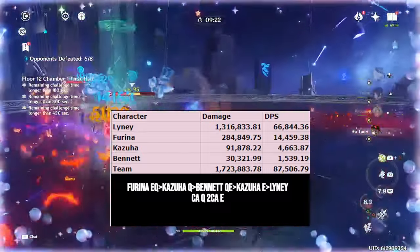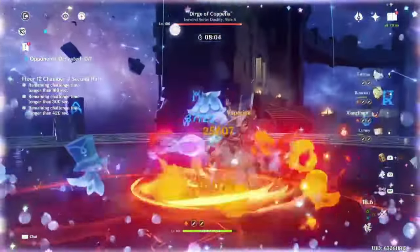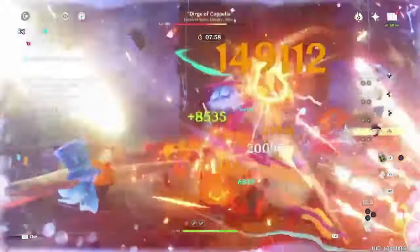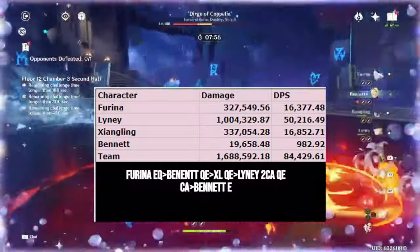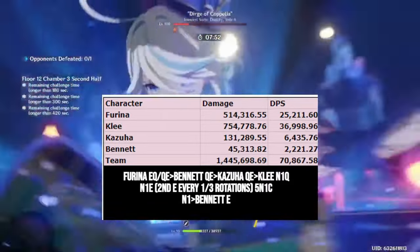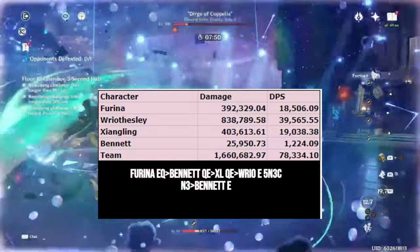Farina also works great in Forward Vaporize teams, where you have fast Pyro application enabling Farina to vaporize her own damage. Example teams are Lyney / Farina / Xianyun / Bennett; Klee / Farina / Kazuha / Bennett; and Yoimiya / Farina / Xianyun / Bennett.